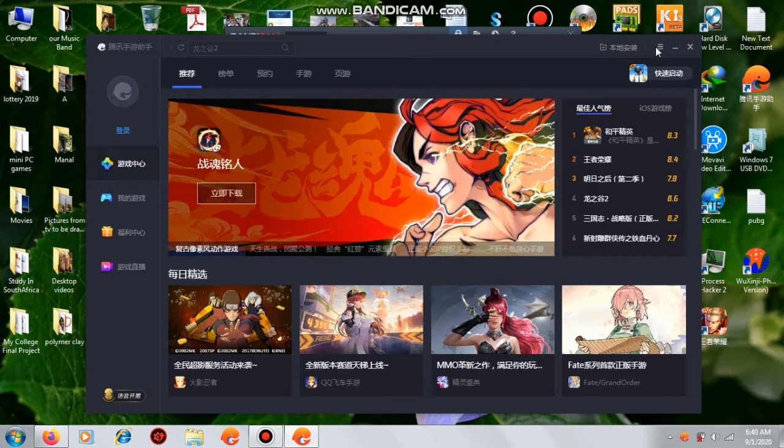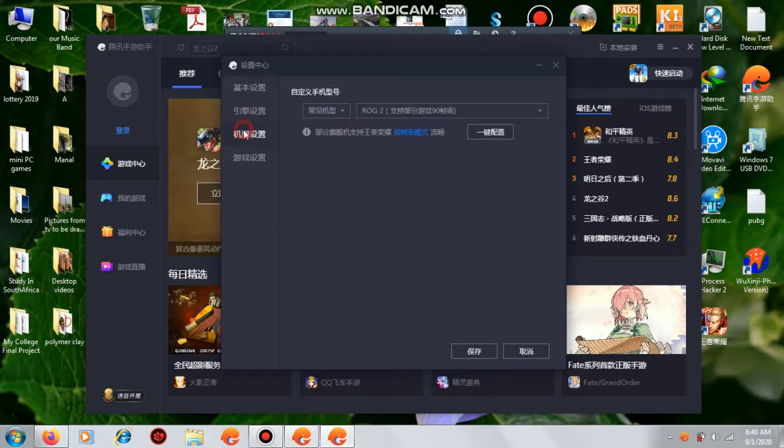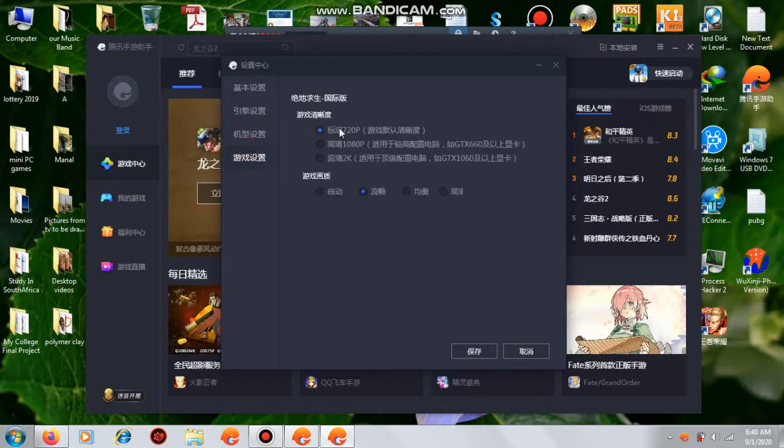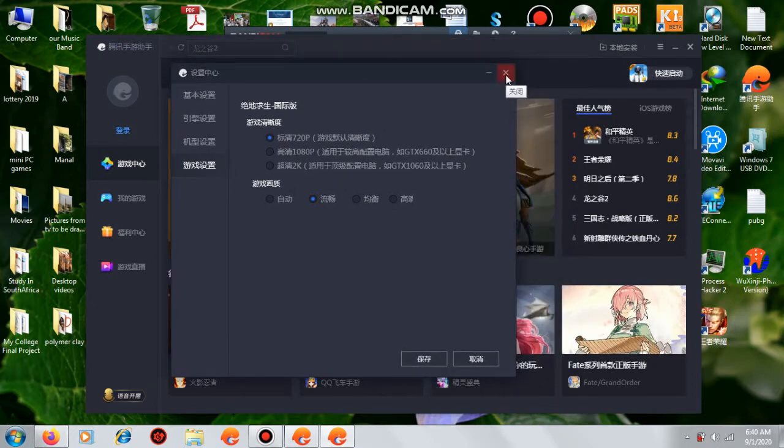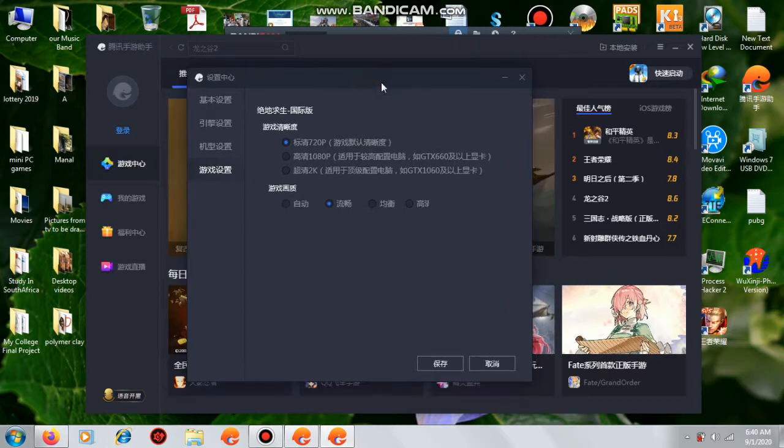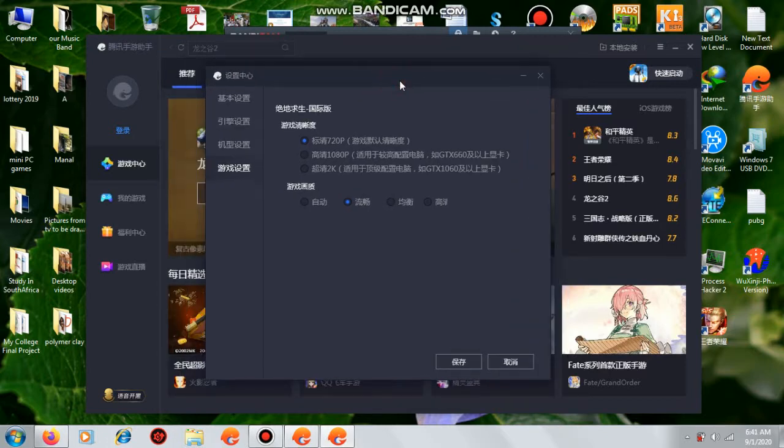Let me show you — if you open up the settings, most people choose 720p here because for a low-end PC like mine it's good for performance. But inside the game the graphics look a little unclear — it doesn't look clear even if you choose HD here. Something is wrong with the image; there's blurriness.